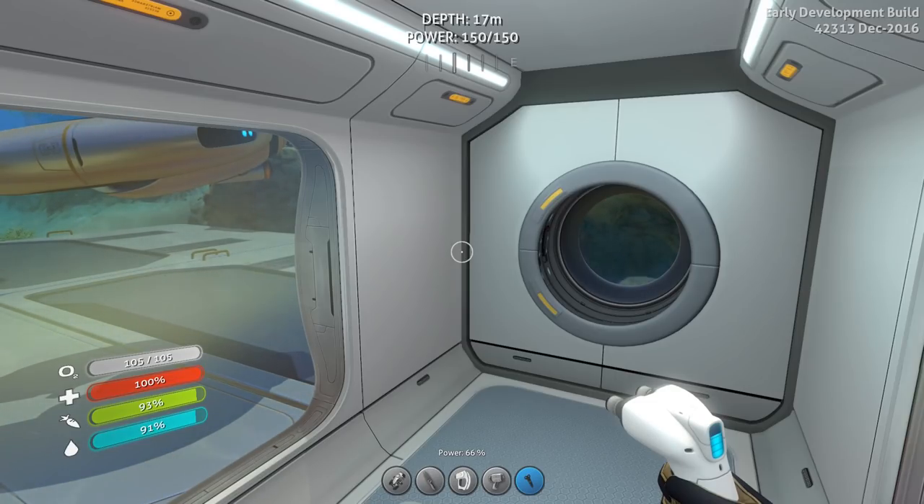We're not going to spend too much time base building today. What we're going to do today is we're going to try to get with Trixie to the Aurora to fix her up. We're going to see if that works. If it doesn't work and we get into problems, we're going to go to the Mushroom Forest first to get the Cyclops fragments that we're missing. Either way, we're going to have a great time. Remember to kick that like button in the balls to support the channel and the series. If you're new to this channel and you like what you see, hit that subscribe button. So let's get started!